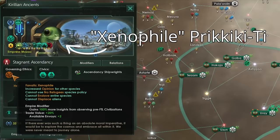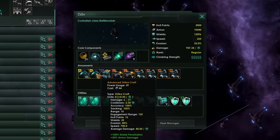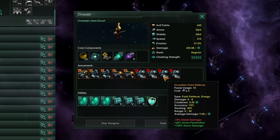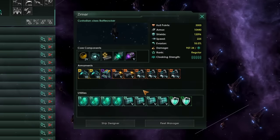The Xenophilic Fallen Empire generally doesn't try to attack you, unless they have awakened. Their ships feature a general balance of weaponry — some kinetic and some laser-based. Their X-slot weapons are Mega Cannons, meaning armor will be useful to defend against them, and of course they have lots and lots of strike craft. Their Escorts come equipped with point defense and kinetic artillery. Overall, armor is going to be your best defense against Xenophilic Fallen Empires.